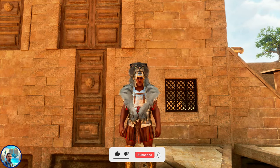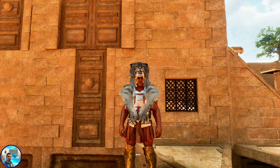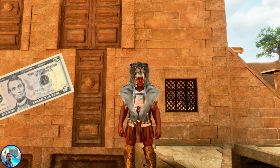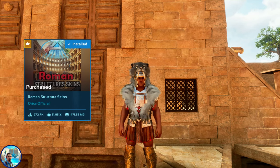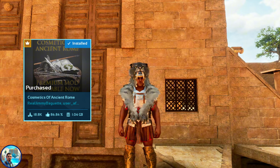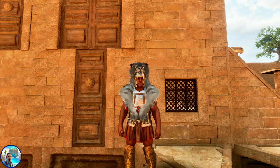Hello survivors and welcome to Mikey's Gaming Oasis. Today we are going to be going over two premium cosmetic mods. Each of these mods cost five dollars a pop. The first one we're going to be going over is the Roman Structure Skins by Orion Official. The second one is the Cosmetics of Ancient Rome mod by Real Jimmy Bogete.